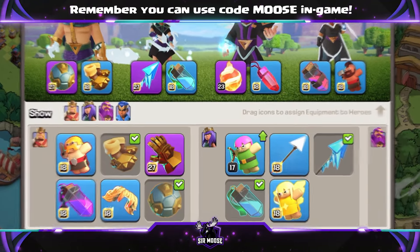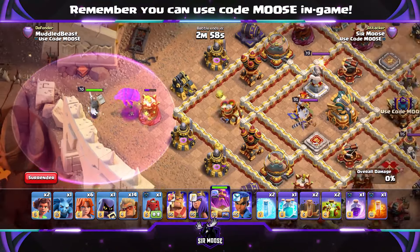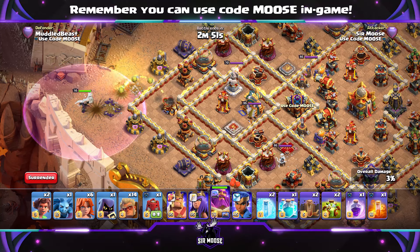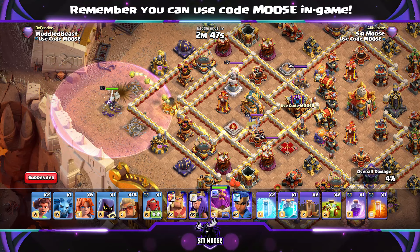Lots of fun with this attack strategy — let's see how it works. On to our first replay, we're going to start with a Grand Warden Walk on ground mode. Pets are up to you — the Angry Jelly or even the Owl or Diggy might work well. Grand Warden goes in the corner.